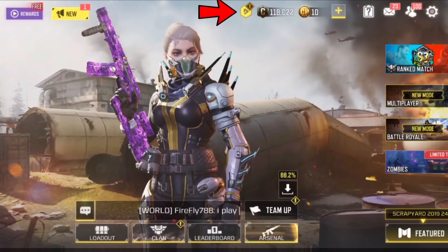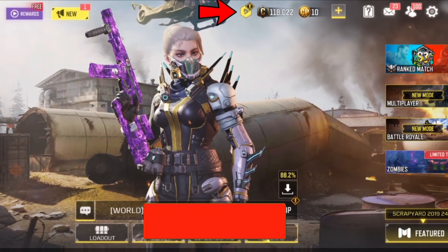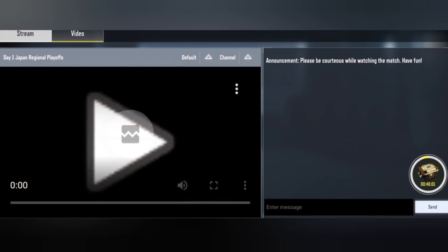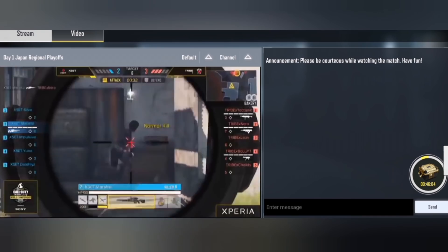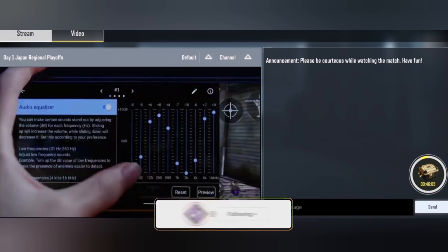When you are on the home screen, all you want to do is click on the small little play button at the top of the screen, and then a new page is going to open. Once you get here, all you want to do is click on the live stream and then just watch the live stream. On the right-hand side you are going to see a small little crate or chest — click on that.